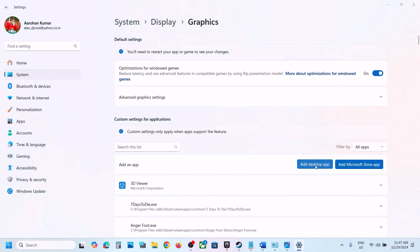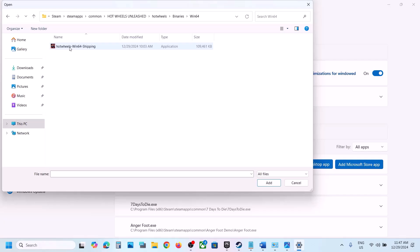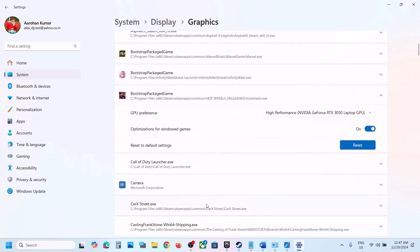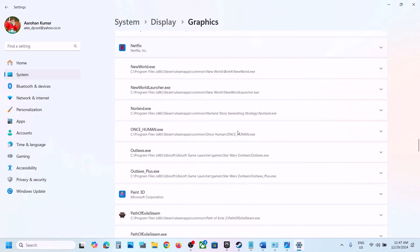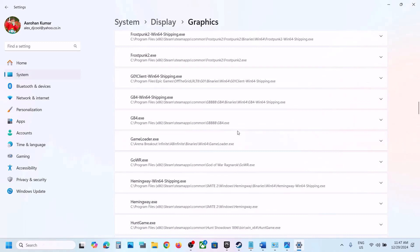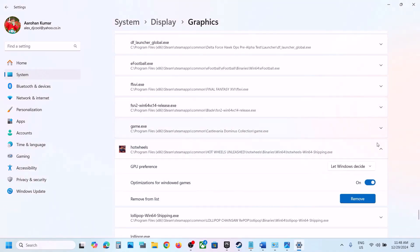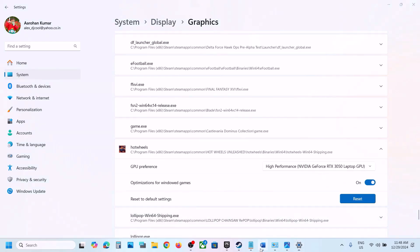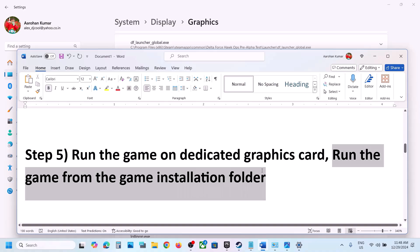Click 'Add desktop app' again, open the Hot Wheels folder, then Binaries\Win64, select the exe file, and click Add. Once the game is added, scroll down, find it in the list, click the dropdown, and again select High Performance. Then launch the game and check.